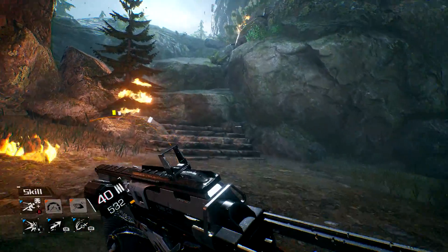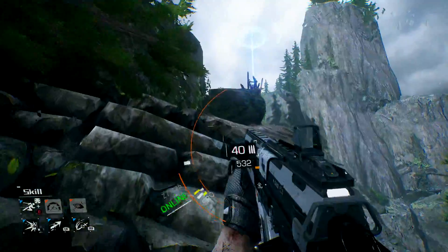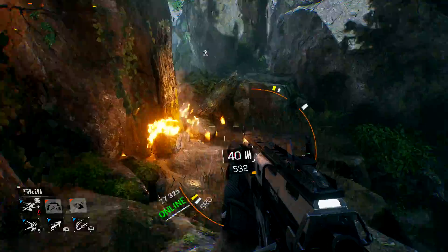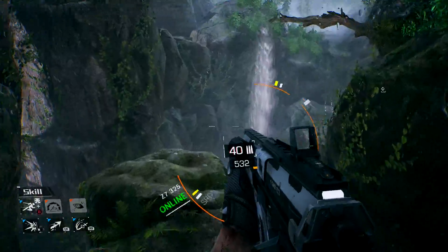This is best done in the second part of the game, right after the first open world bit. You are going to climb up this wall right here, jump up here, then cross this log past the waterfall. You are going to get to this part where the game teaches you how to use the grapple. Normally you are supposed to dismount and get to the other side where the cave is.